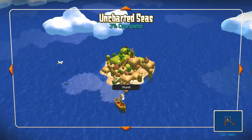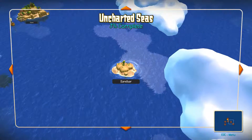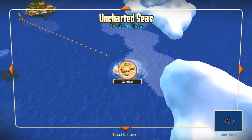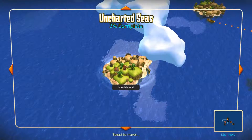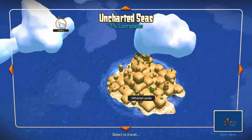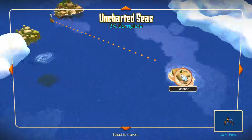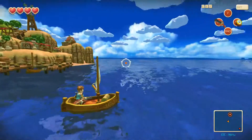Hello everyone, welcome back to Positron Place — Oceanhorn: Monster of the Uncharted Seas. We've got a whole ton of places to explore here. We've got the Sandbar, Bomb Island, Hermit's Island, Withered Lands. The Withered Lands I believe is where we need to go, so I'm going to head to the Sandbar first.